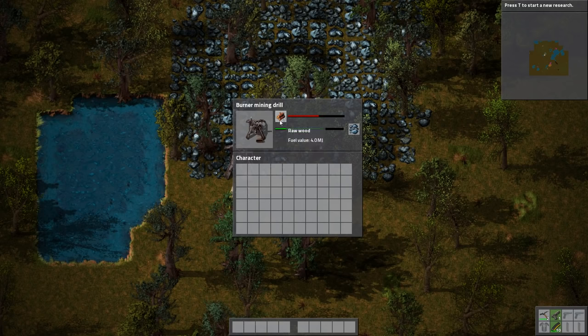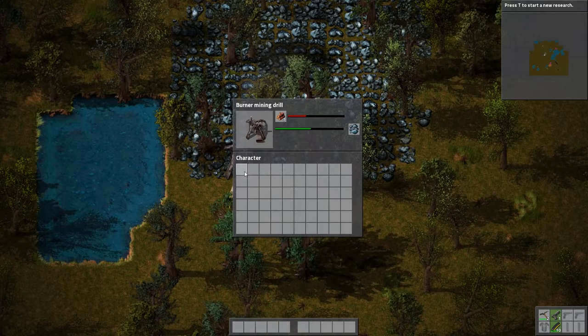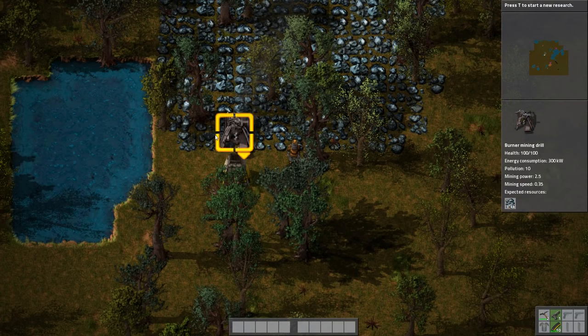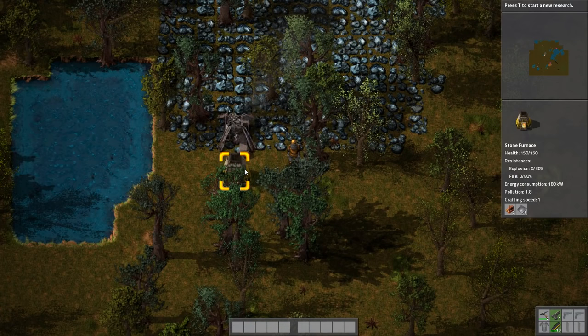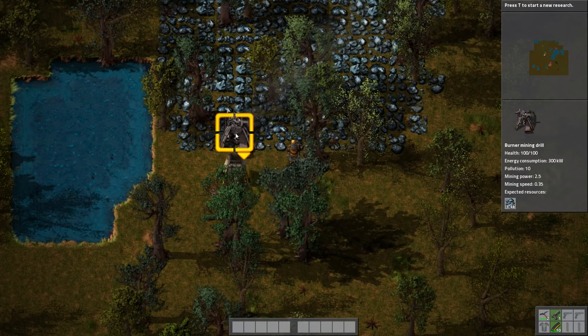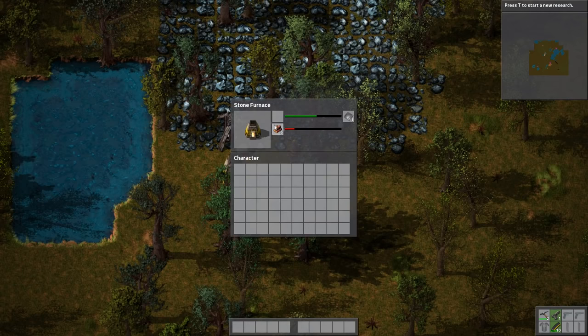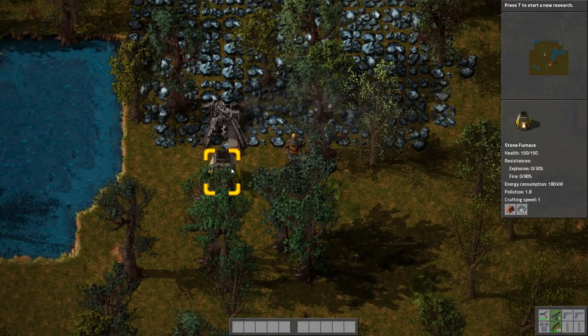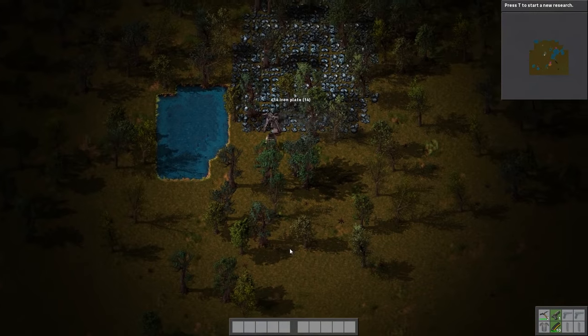What I just did there is shift right clicked. Whenever you right click in this game it sends half of an item, so shift right click sends half an item directly into there. Then I picked up the item with left click out of my inventory and control left clicked it into the furnace, which sends all of that item from my inventory into the furnace. I've put the burner mining drill down with some raw wood as fuel — it's a burner mining drill because it uses a fuel source instead of electricity. It pumps ore into the stone furnace, which also uses fuel; iron is turned one-to-one into iron plate, and the ratio for burner mining drills to stone furnaces is one-to-one.